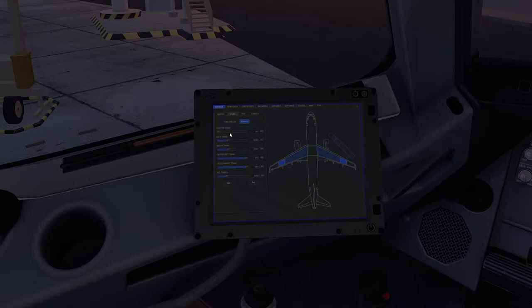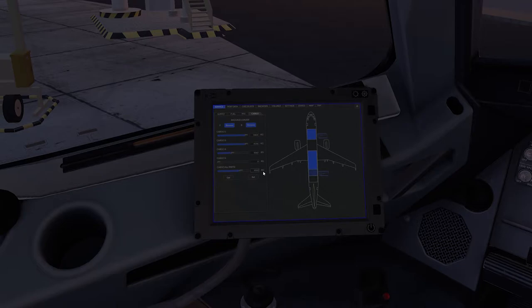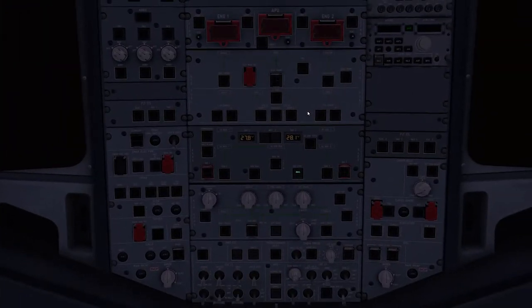I've pre-planned my flight in Simbrief, which has given me 5,120 kilos of fuel. We have 130 passengers and 9,000 kilos of cargo. We'll go over to the performance data and set this. I won't be following the exact real-world procedures, but I will be following the simulator procedures to get the plane started.